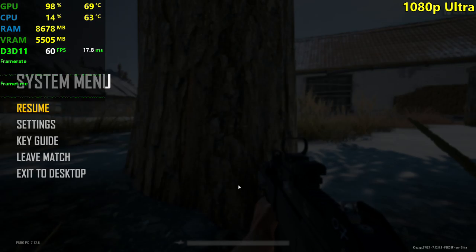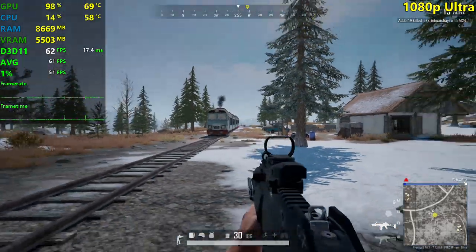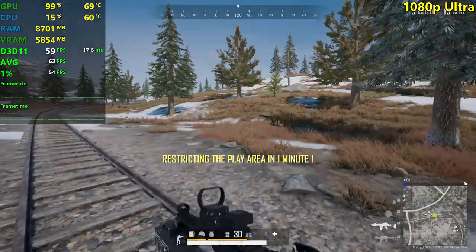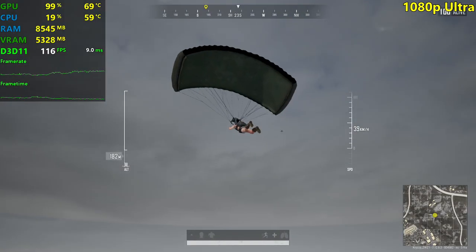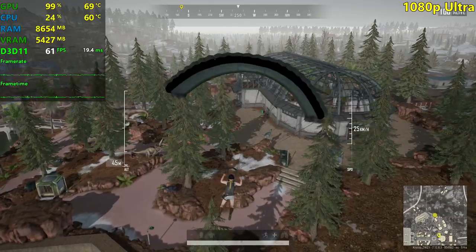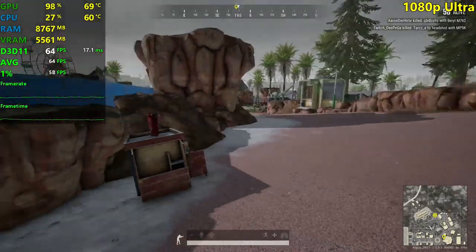So if you want 60 plus FPS at all times with good visuals, high settings is the way to go. Now ultra settings — we should see our FPS dropping below 60. PUBG isn't a game where you really need 60 FPS plus all the time, so it's still playable. Nobody dropped here at Dinoland with me, which is probably not a very popular drop spot. Let's see the dinosaurs and start counting the FPS. Now that we're on the ground we can see it's above 60 FPS.